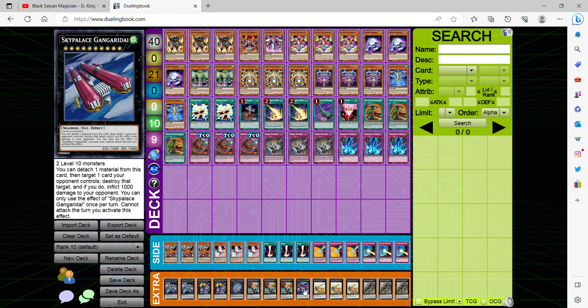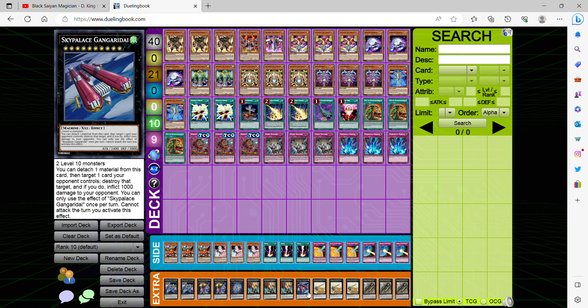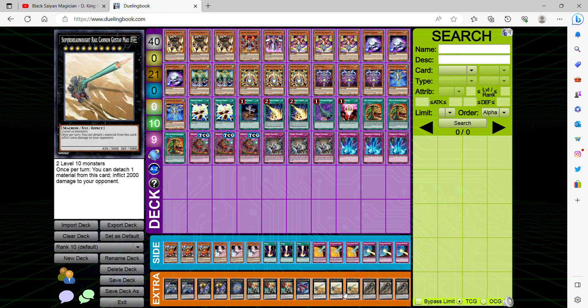Another card I'd like to mention that I'm playing as a one-off is Sky Palace Gagagigo, as well as The Seven Sins as a one-off. Once per turn you can detach one material to target one card your opponent controls, destroy that target, and if you do inflict 1,000 points of direct damage to your opponent. This effect is hard once per turn, and it cannot attack the turn you activate this effect. But this is in case there's a problem card your opponent is utilizing that may hinder your Time Lords on the field.